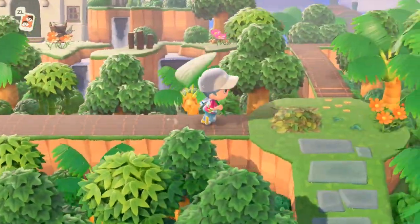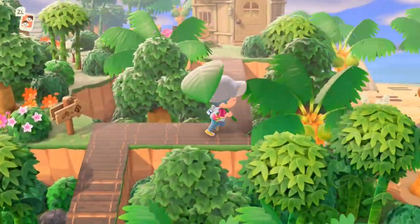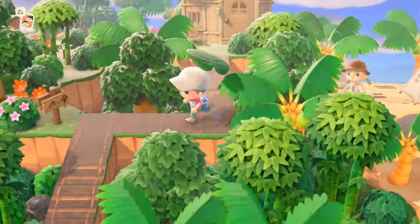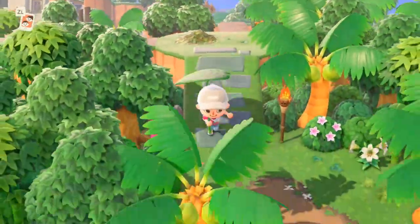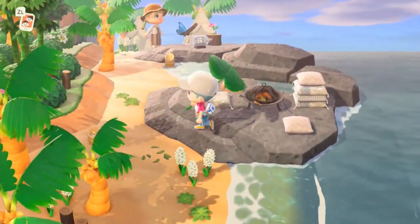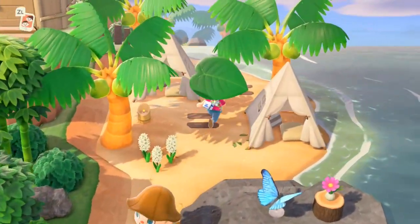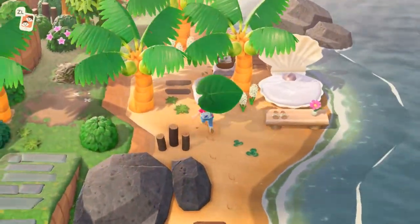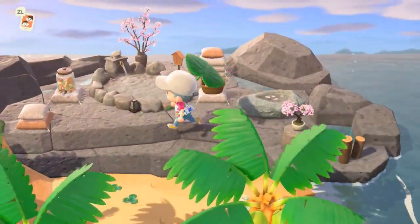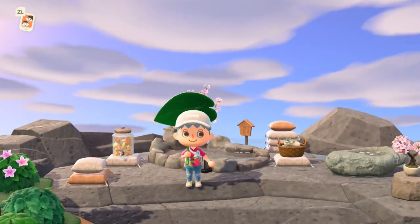Now we're back outside. I love all of this — I love this so much with the bridges. Here we have another house. Oh, we have Mia over there on the beach. Here we have a little barbecue area. Hi Mia, thank you so much for having us on your dream address — it is so beautiful! Here's the beach, and at the back we have a nice and relaxing hot spring with some cherry blossom. It gives it a little romantic vibe — very beautiful.